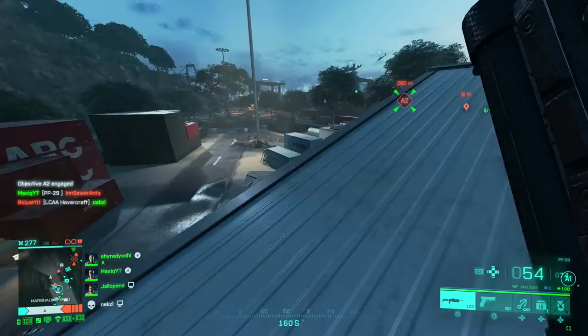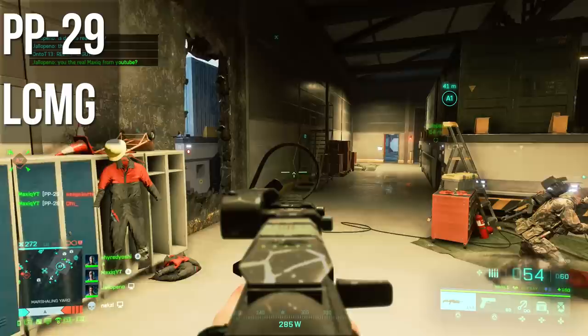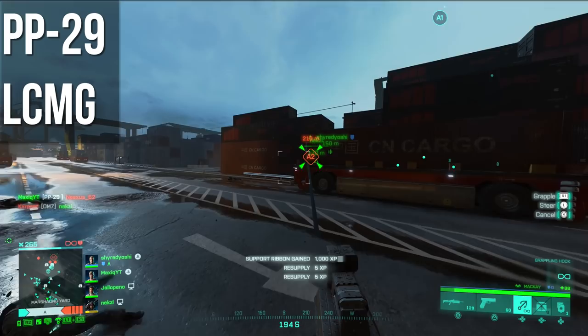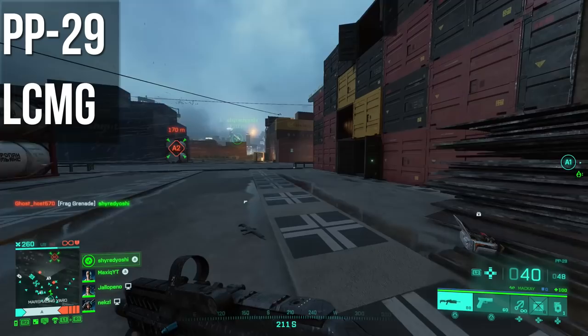Now I want to talk about the low recoil weapons I've found so far. When you start the game, you should have the LCMG unlocked, which is the first LMG. This is a low recoil weapon — it's a laser beam. The time to kill is kind of slow on this weapon, but if you really struggle to control recoil, I'd advise using this gun and unlocking some attachments for it. The gun kills slow, so play a little more passive with it, but it's a very low recoil weapon that's nice to start off with.